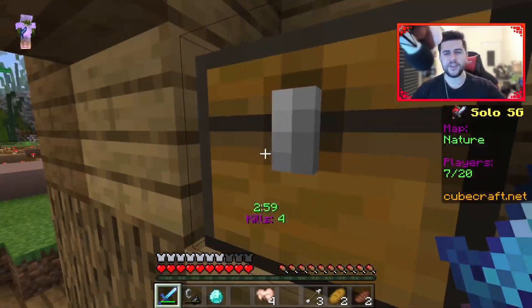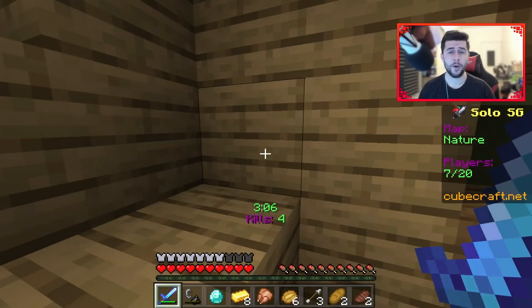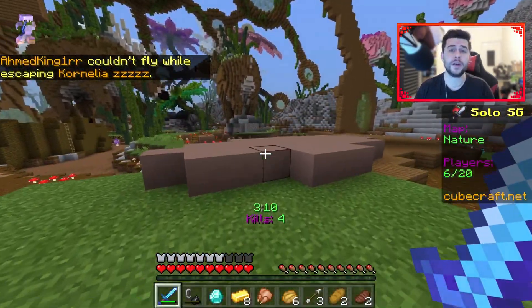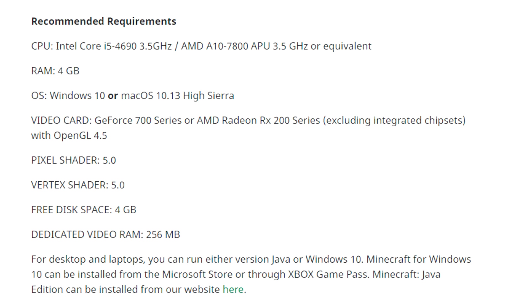I can't remember all of the previous requirements, but these have been updated mainly for the Bedrock version — over the last month we've seen a lot of discontinuation, specifically for the Android KitKat OS. For the recommended requirements, the CPU is an Intel Core i5 or AMD A10-7800 APU, RAM 4 gigabytes or higher, OS Windows 10 or macOS 10.13 High Sierra, video card GeForce 700 series or AMD Radeon RX 200 series with OpenGL 4.5, pixel shader 5.0, vertex shader 5.0, 4 gigabytes free disk space, and 256 MB dedicated video RAM.